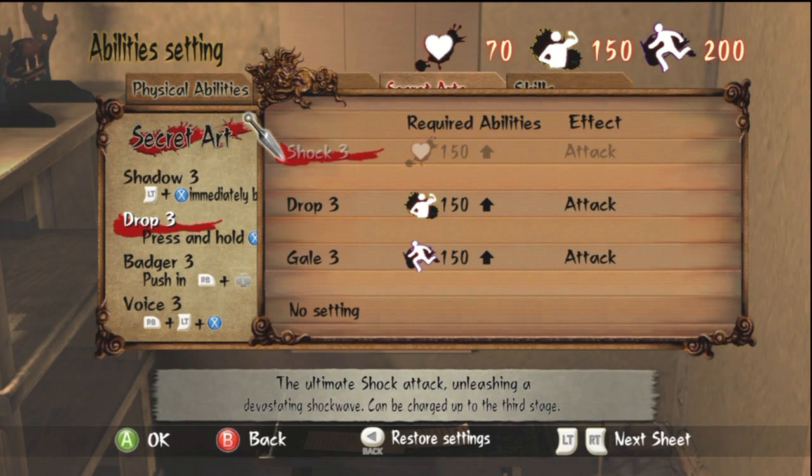Now we're looking at the three skills you can use by pulling out your sword, holding the X button for a few seconds, and then releasing.